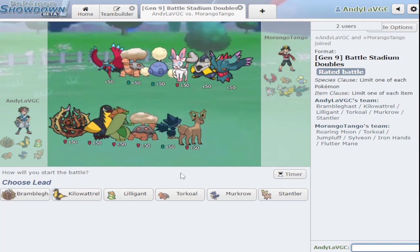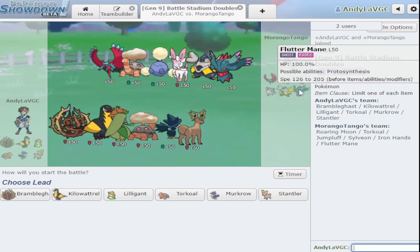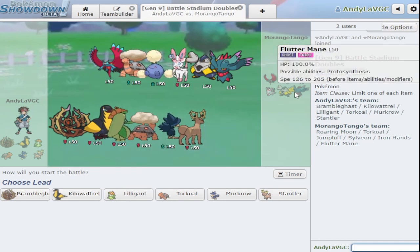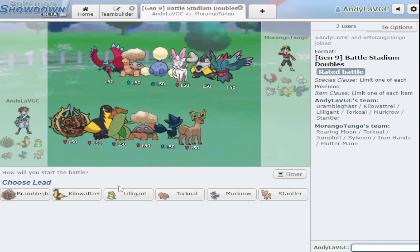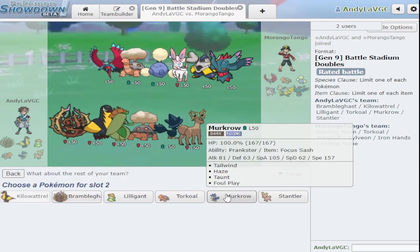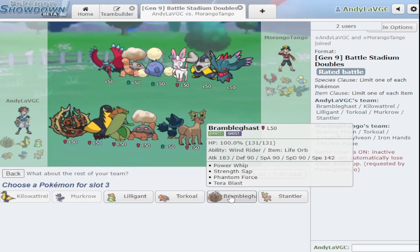I think Jumpluff might actually be the best tailwind user because it has chlorophyll and tailwind. Iron Hands is scary. Sun is really good because Fluttermane is just insane — and I don't think I outspeed it. Let me think: I should just barely outspeed by like two, that's so bad. Kilowattrel and Bramblegast outspeed, but not with sun up. Let's go for Kilowattrel — I'm leaving protect off my Murkrow. That's bad. Let's go Kilowattrel and Murkrow.